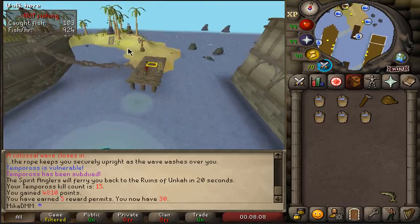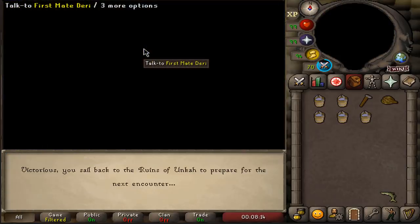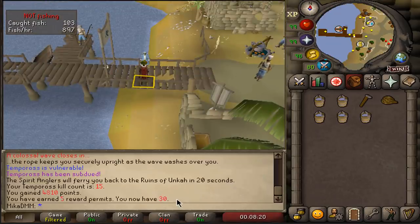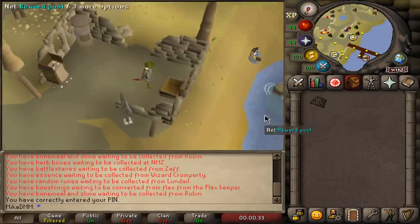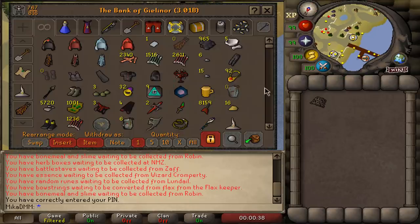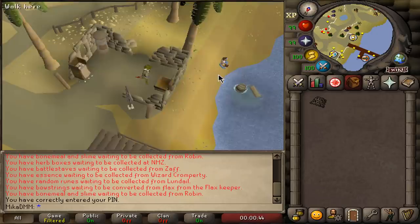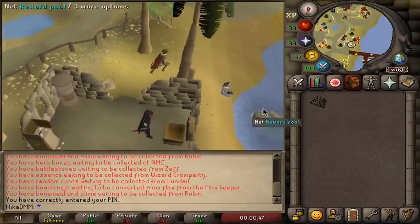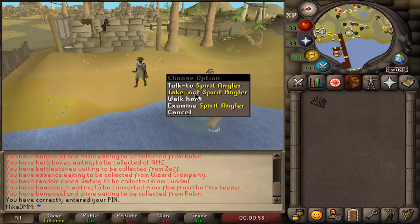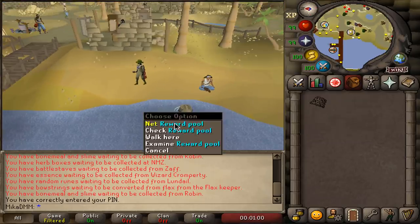After you're done, run to the first mate and just leave. Then you can fish the rewards right next to the bank. I really hope that was helpful. Let's see what loot from 50 Temperos rewards looks like. Now one thing we actually want from this is as many spirit flakes as we can get, but also a water tome and water pages. If you don't have a net, just talk to this guy and say 'take net' and he gives you one for free.